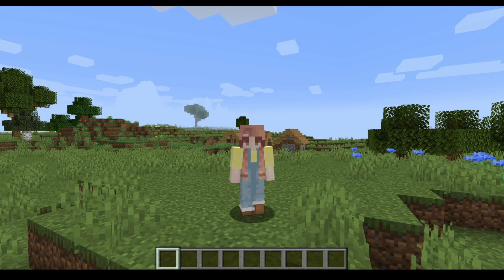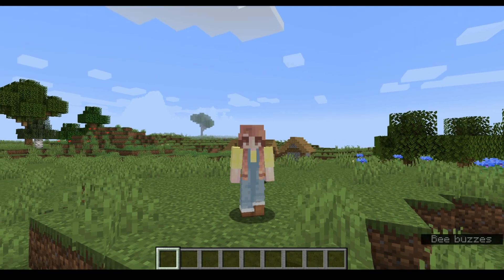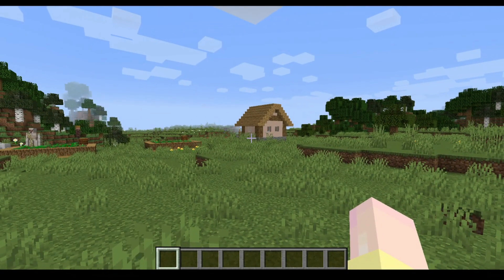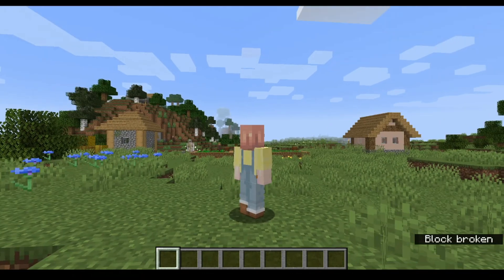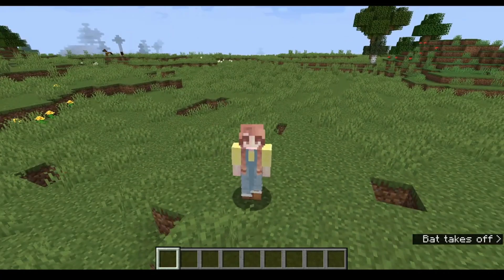Hey guys, it's Emmy here. Today I'm going to be showing you how to go into third person in Minecraft. If you didn't know, there are three camera angles you can use in Minecraft. The first one is first person, which is the one you'll be using most of the time because it's the easiest to play with. The second one is the back view, and the third one is the front view.